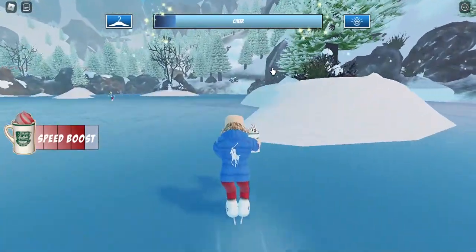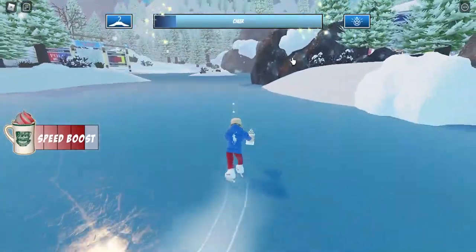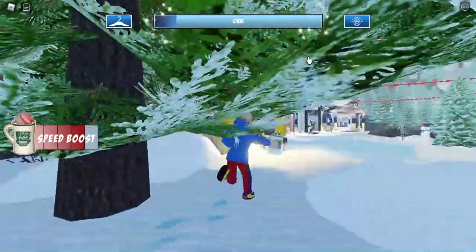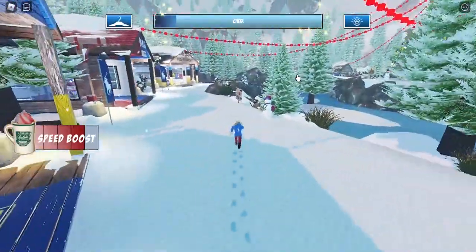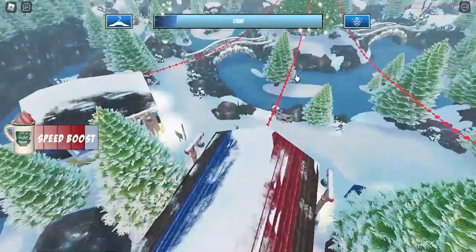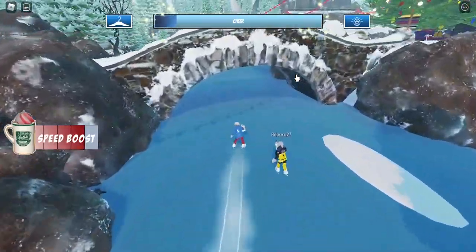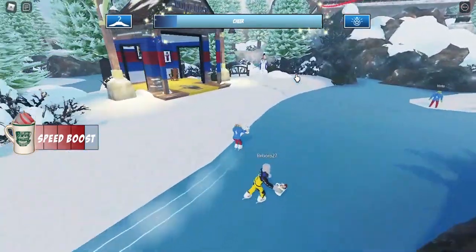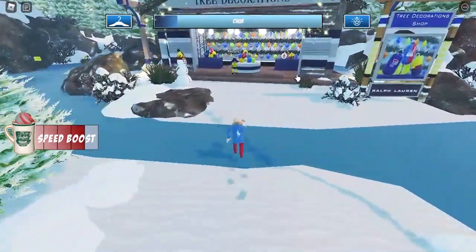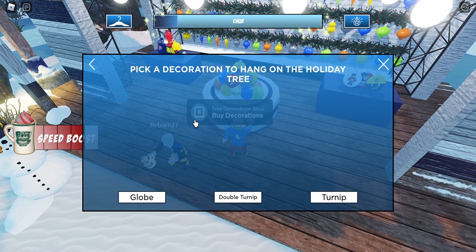You need to fill up your chill meter in order to purchase ornaments. The ornaments should be around the Christmas tree — and yes, this is the ornament shop right here. Get your chill meter up and then press E to decorate your ornaments and choose whichever one you want.